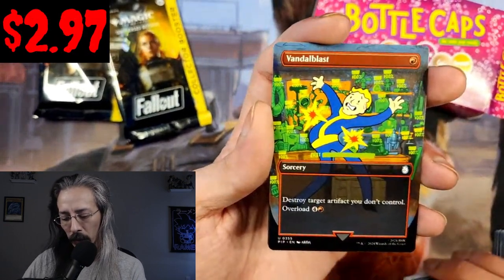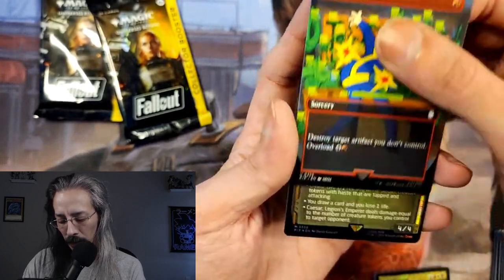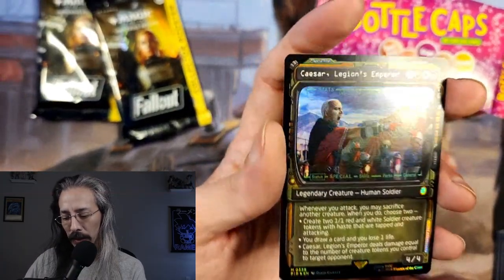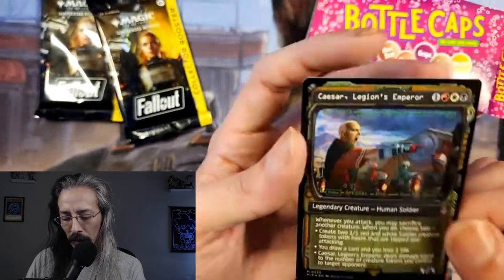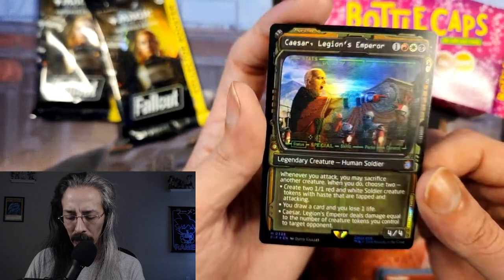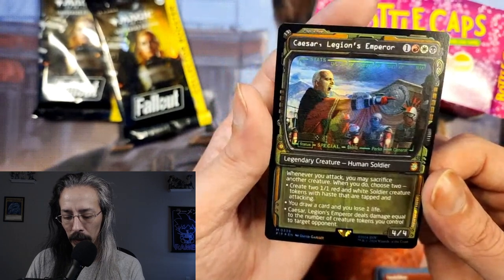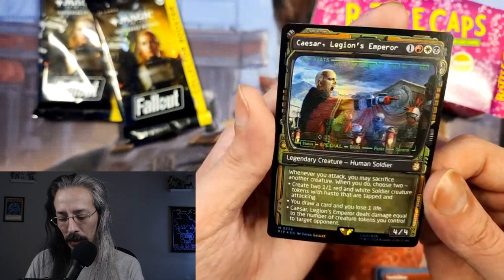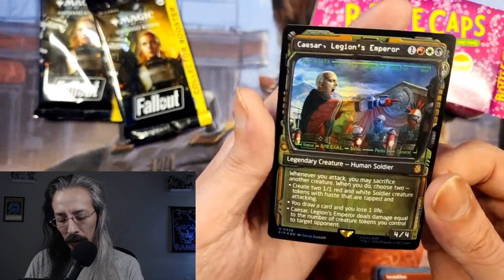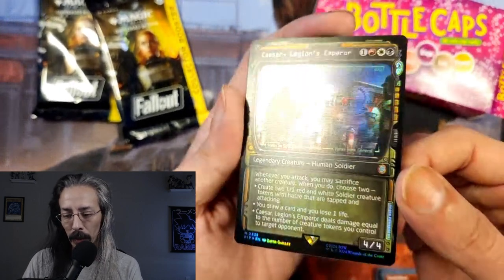We have a non-holographic Vandal Blast, full art. Kaisar's Legions Emperor for our mythic showcase: whenever you attack, you may sacrifice another creature. When you do, choose two — create two 1/1 red and white Soldier creature tokens with haste tapped and attacking, draw a card and lose one life, or Legion's Emperor deals damage equal to the number of creature tokens you control to target opponent. Just straight up damage to the opponent — wow.